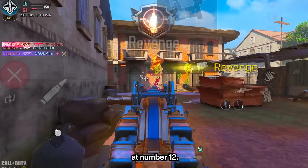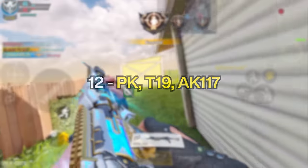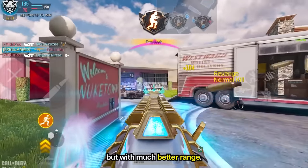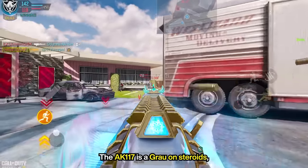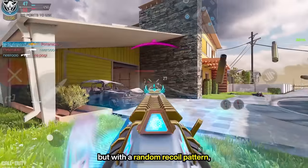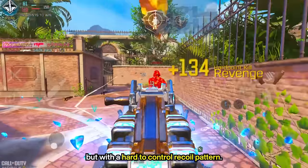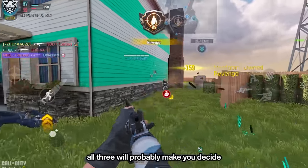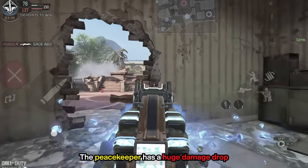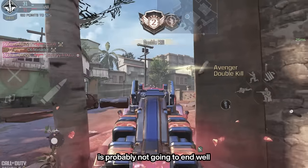Next up, we got the three flex ARs at number 12: the Peacekeeper, the T19, and the AK-117. Simply put, they are all close to the Grau, but with much better range. The T19 is literally a Grau on steroids. The AK-117 is a Grau on steroids, but with a random recoil pattern. And the Peacekeeper is also a Grau on steroids, but with a hard-to-control recoil pattern. Each of them has its strengths and downsides, but trying out all three will probably make you decide which one you prefer. Side note, the Peacekeeper has a huge damage drop after 35 meters, and beyond that, taking a gunfight is probably not gonna end well.